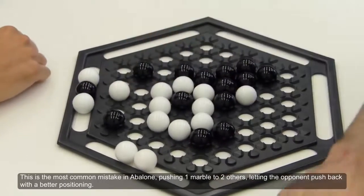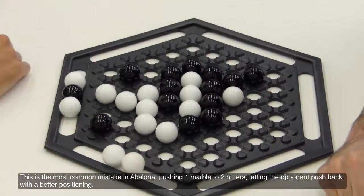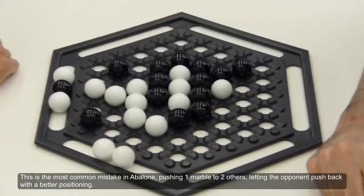This is the most common mistake in Abalone: pushing 1 marble to 2 others, letting the opponent push back with a better positioning.